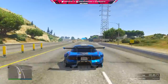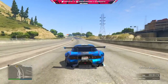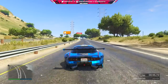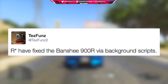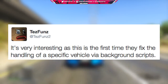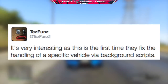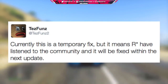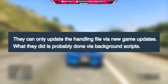But there was a lot of confusion with actually what they did, and that's where we actually have some information today. The first of which comes from FunMW2. He put out three tweets and he also put out some information on the GTA forums. He stated Rockstar have fixed the Banshee 900R via background scripts. He goes on to say it's very interesting as this is the first time that they have fixed the handling of a specific vehicle with background scripts. And he follows up by saying currently this is a temporary fix, but it means Rockstar have listened to the community, and it will be fixed within the next update.